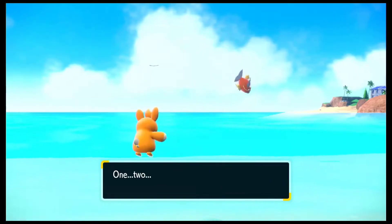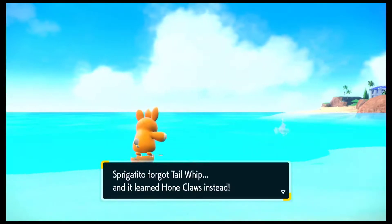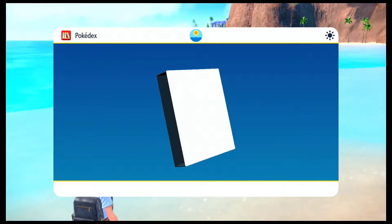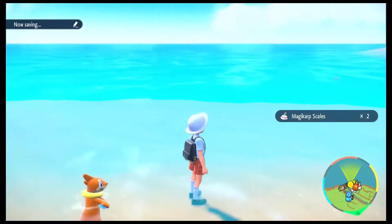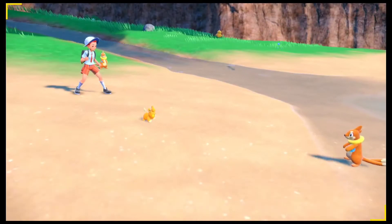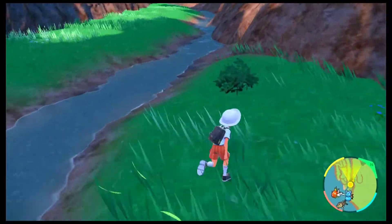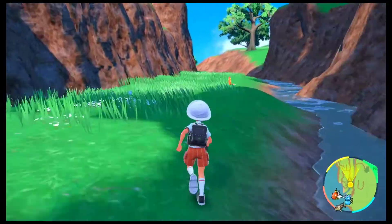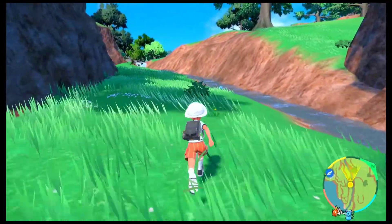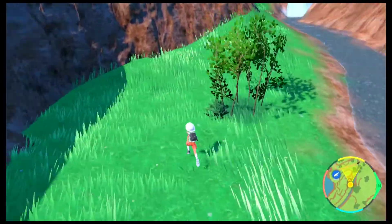Now that we have all the Pokemon in this secret shore, I think we can actually go back and challenge the trainer that we skipped. As far as I've seen, the Pokemon around here are around level 8. So if you want to train up your team members, you can definitely do that right here for the beginning of the area. I am not sure at what level our team members are actually supposed to be in — I think we'll get to know once we battle the trainer. So I'm just running back.